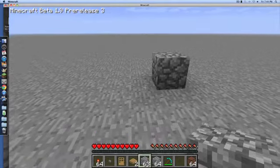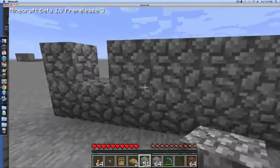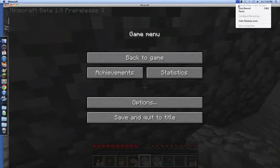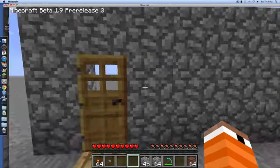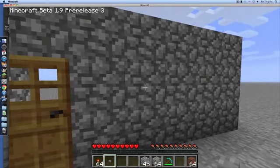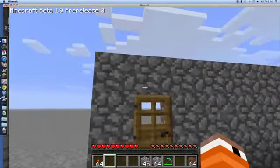First, if you haven't already, you can build the structure. Two blocks away from the door on the wall, with one block in between the door and the button, you want to place a button with one block separating them.